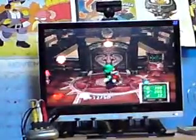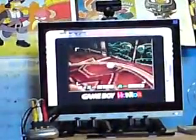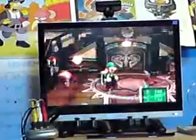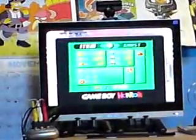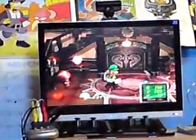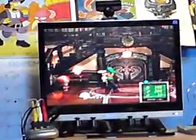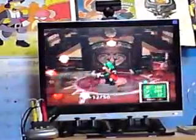The controls for this game: A interacts with stuff and also shouts for Mario. X brings up your Game Boy Horror — but I'll talk more about the Game Boy Horror later. Y brings up your map. Z brings up your stats, all the coins you collect and that sort of stuff. R sucks with your vacuum cleaner. If you move the C-stick you can change where you suck. L lets you shoot your element if you've got one.